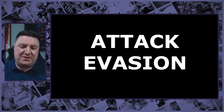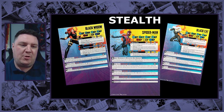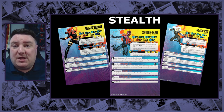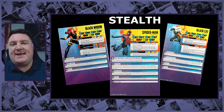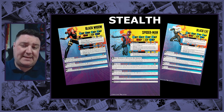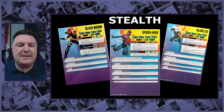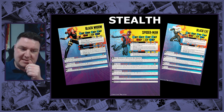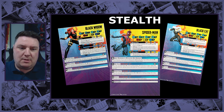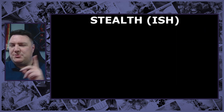Next up we've got Attack Evasion. This first one isn't really attack evasion but it does stop certain types of attacks coming through - we've got Stealth. Basically these characters cannot be targeted unless they are within range three of the actual character making the attack. This extends out to things like Beam Attacks and Ricochet from Taskmaster, Captain America, or even Red Guardian's shield. Characters with Stealth like Black Widow with Martial Artist, Spider-Man with Spider-Sense, and Black Cat with Bad Look are usually doubled up with something else as well.